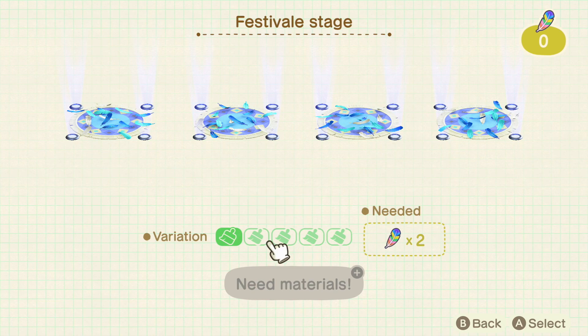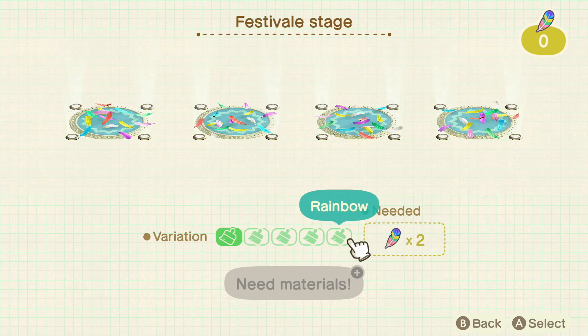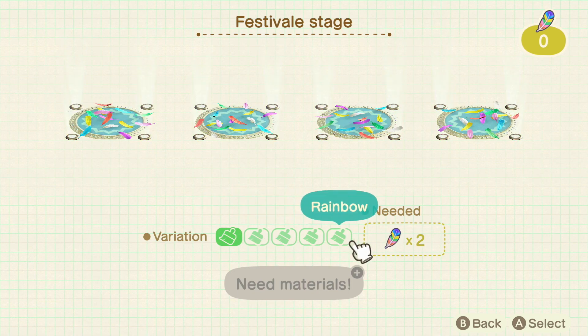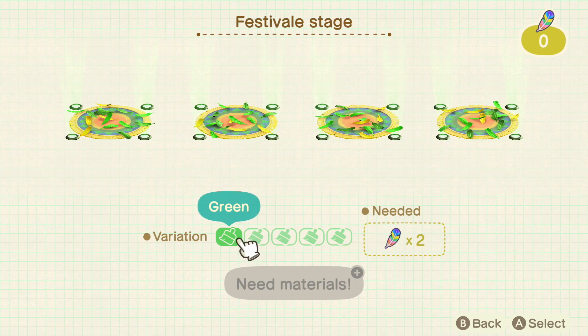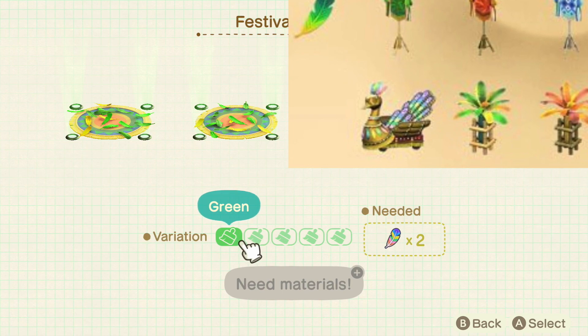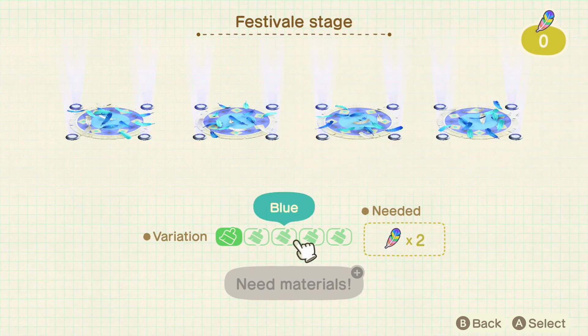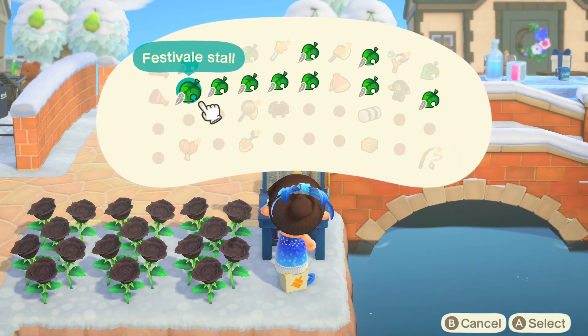My understanding is that in previous Animal Crossing games, you'd give feathers to Pascal and he'd give you furniture items. I'm assuming now you give him feathers and he gives you rainbow feathers so you can customize these items. I also saw a peacock-looking time-locked item, which I'm assuming might be the ultimate reward for doing the Festivale event. These are the color variants, and I'll go through the other items now.